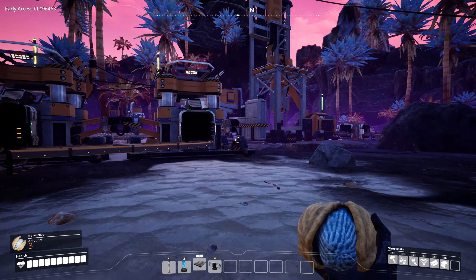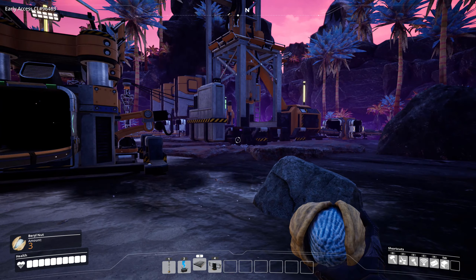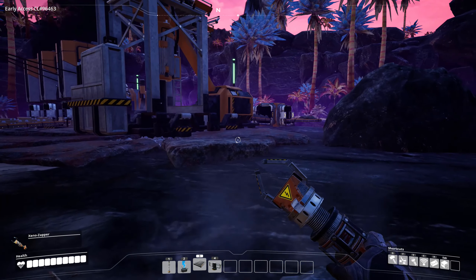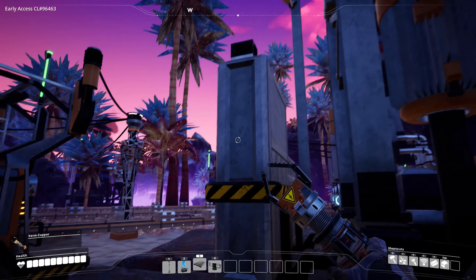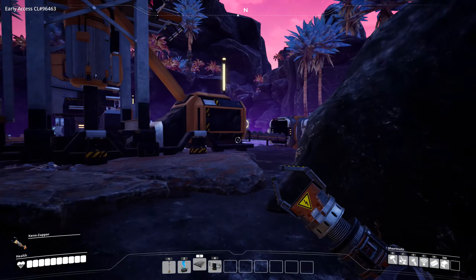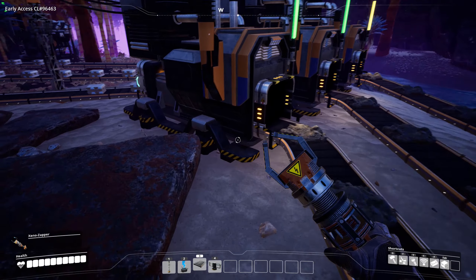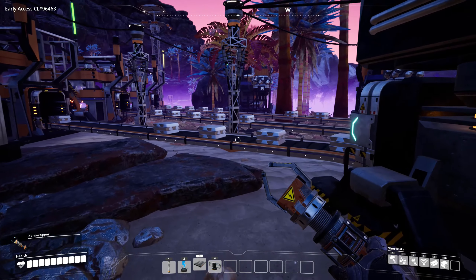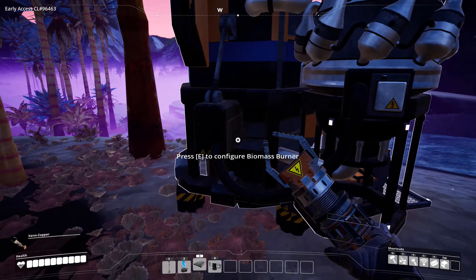What I've done is I've reset all of this stuff and set it up in a nice little organized fashion. So this right here is pumping away. It is the only thing running off of this line, and it is pumping out like crazy. It's going, and then it's splitting up into the smelters — those three are running off of this one right here, this biomass burner.